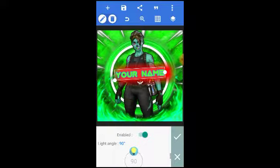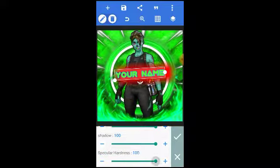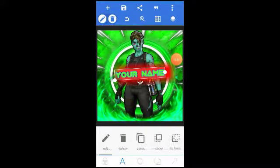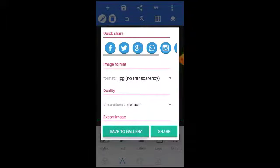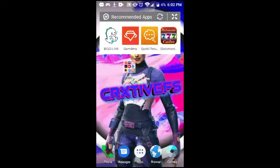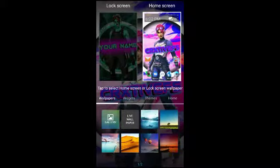That's basically it — that's how you make an easy and fast logo. Then you want to press export image and save to gallery.